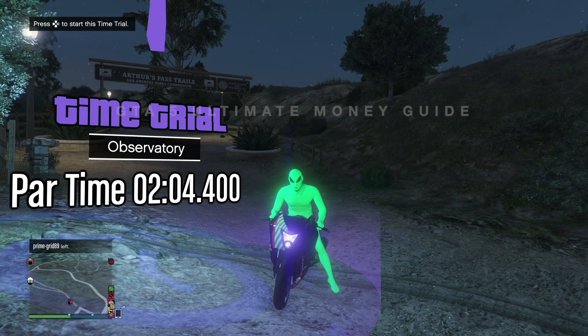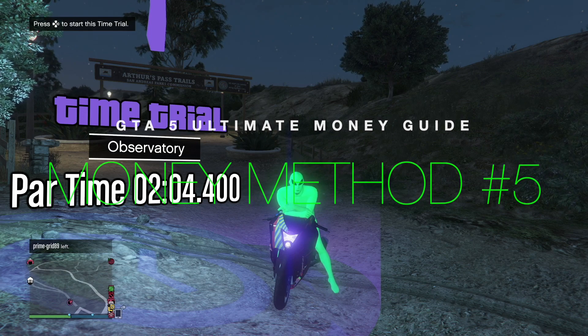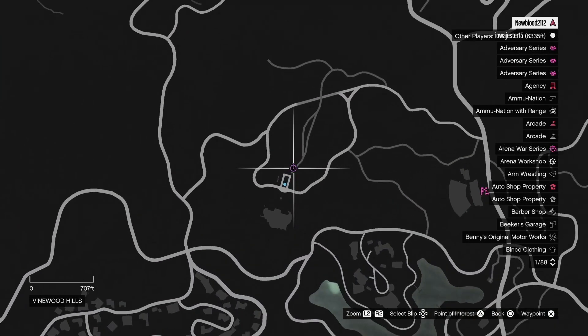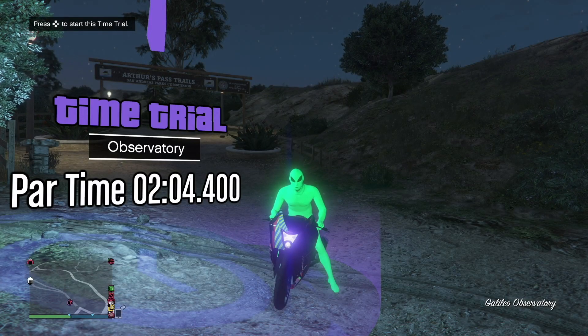For the next money-making method, we're going to do the Time Trial. It's going to be Observatory and you have to beat it in 2 minutes and 4.4 seconds. On the map it is located right over here. Drive fast, don't crash, and you'll get that cash.